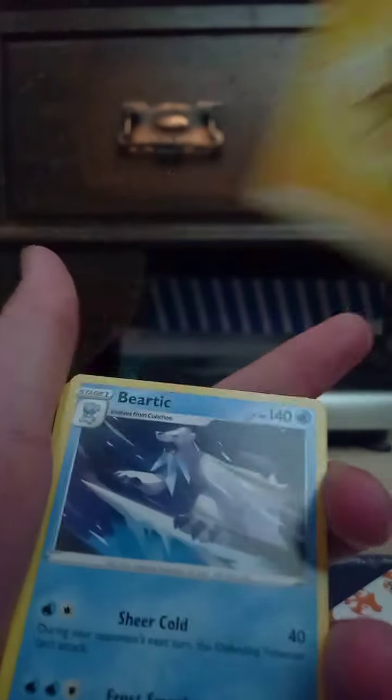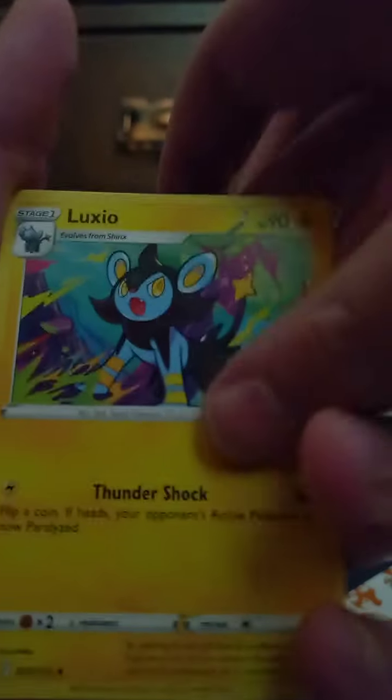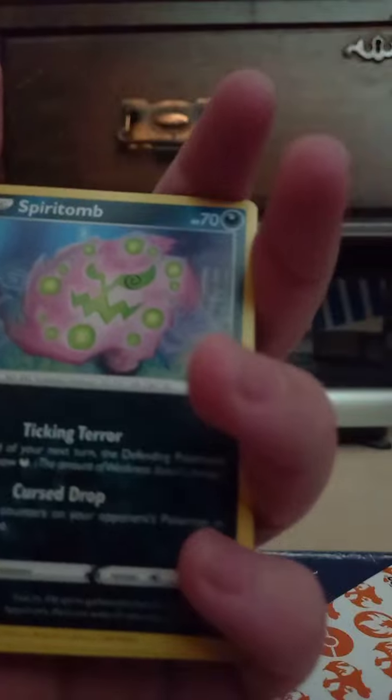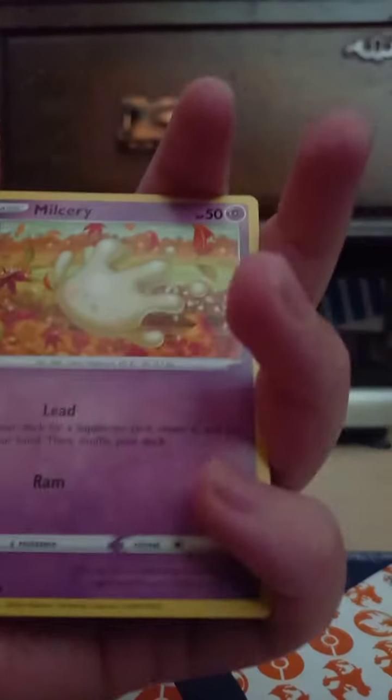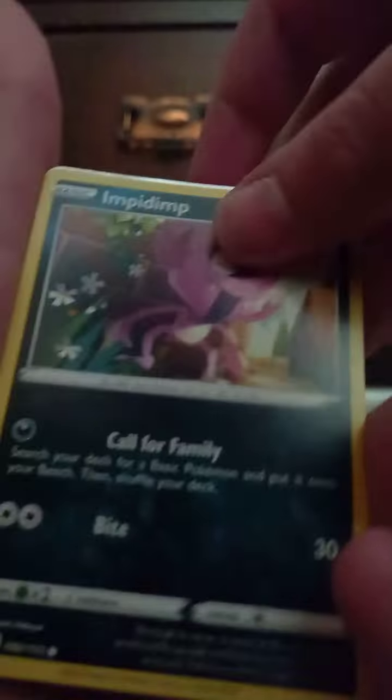Opening energy, opening energy. Vertic. Couch Stadium. Luxio. Spiriteam. Powerline. Nursery. Shinks. Impidimp — and probably a normal rare.